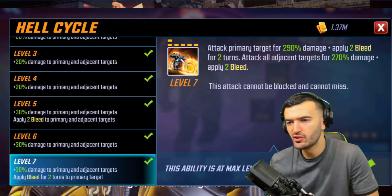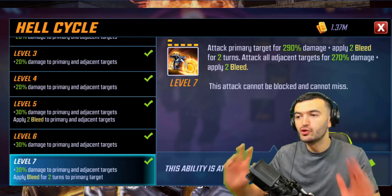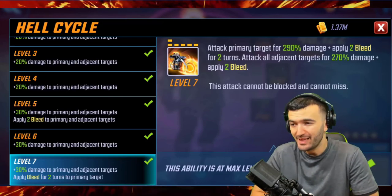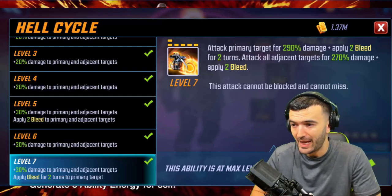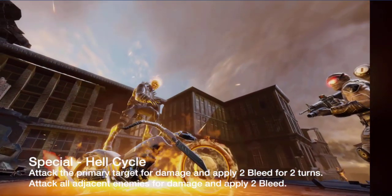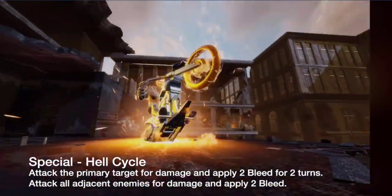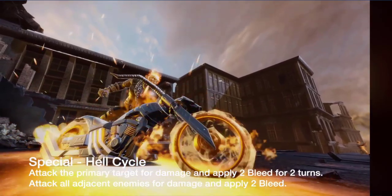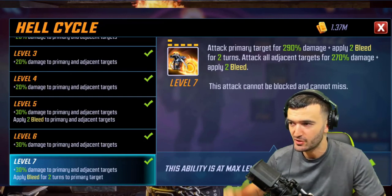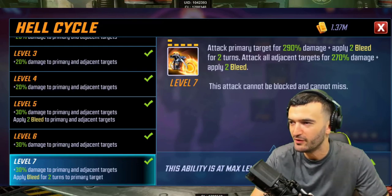His special ability, Hell Cycle: attack primary target for 290 damage, apply two bleeds for two turns, attack all adjacent targets for 270 damage plus apply two bleeds — and this attack cannot be blocked and cannot miss. Six-turn cooldown, starts off full, so you can open the battle directly with it. With the Supernatural team, it's all about applying debuffs and then extending those debuffs as much as possible.